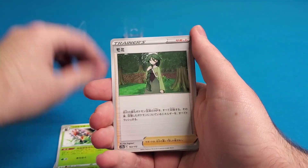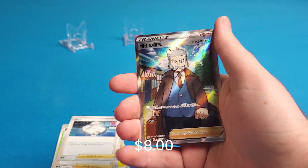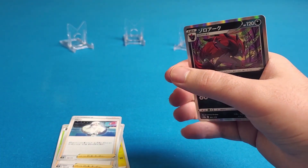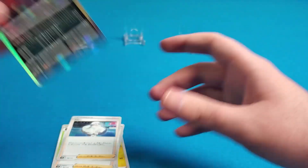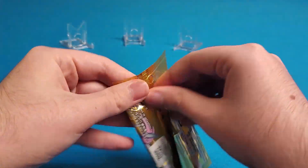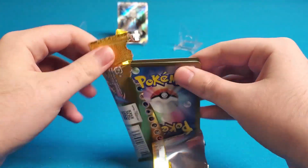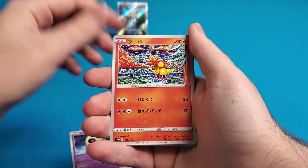We pulled a Professor Rowan full art — not too shabby. You're not guaranteed a trainer full art in these packs, so that's a decent pull. I'll sleeve that and throw it up. The Friends in Sinnoh full art is just sick though — I'll probably end up buying that one. We'll be seeing this set in English in Crown Zenith at the beginning of the year.